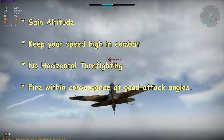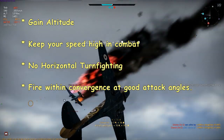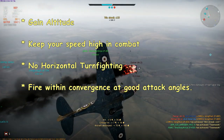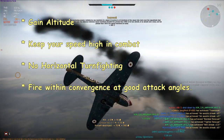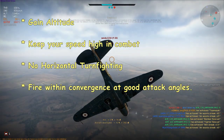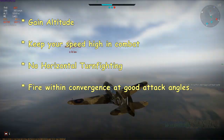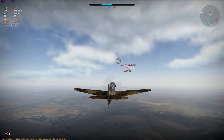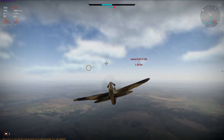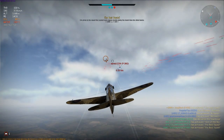As this battle draws to a close I'll quickly summarize the tactics I find most effective in the P-40: gain altitude whenever possible, keep your speed high when you engage in combat, and don't turn horizontally — instead use energy fighting tactics in preference to dogfighting. And fire carefully placed bursts within 200m of your convergence range. This really is an extremely effective fighter. I hope you get as much enjoyment out of it as I have. And of course you won't always go on long killing streaks like I've shown in this video, but I chose these battles to show what the plane's capable of doing.